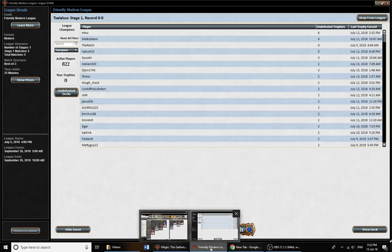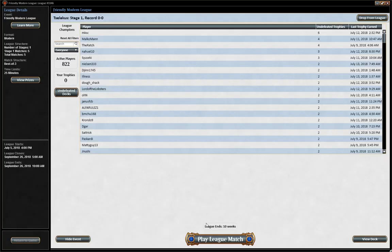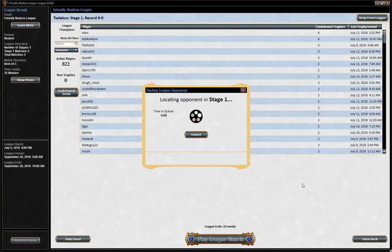Hello, everyone. Welcome to the third video of our 8-Rack journey in Modern. It's been about a week and a half since I did the last lot of videos. I've made a couple of small changes: I've added an extra Field of Ruin over the fourth Mutavault, and swapped out one Inquisition for a Thoughtseize from the sideboard into the main. Apart from that, it's exactly the same configuration as last time.